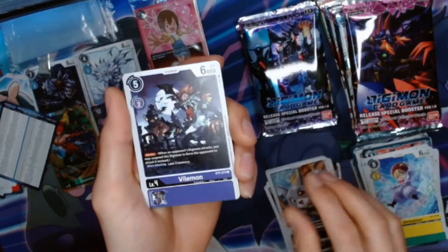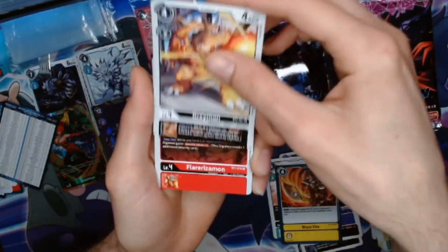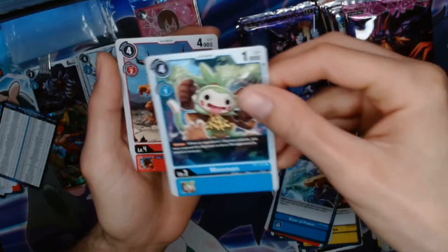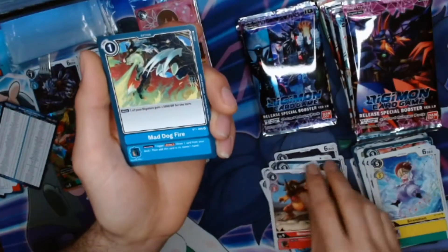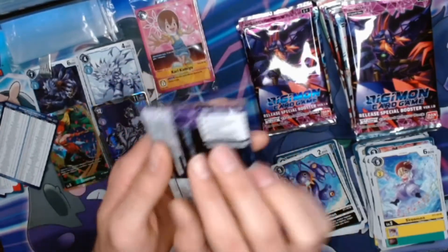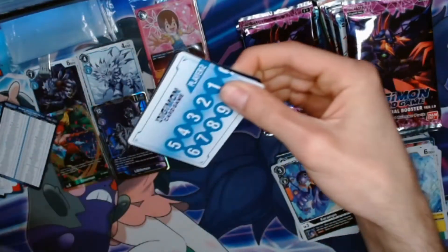We got Kapurimon, Veedramon, V-Nova Blast, Digitamamon, Blastfire, another Greymon, Larizamon, River of Power. MonMon — oh, it's good to see him here. He's only been in Digimon World 3. Let's see him get some love. Grew up with the Digimon World games. Greymon, Mad Dog Fire. A rare and then a rare Caramon. That MonMon card — MonMon was one of the featured Digimon in Digimon World 3, so you don't see him very often in hardly any Digimon product.